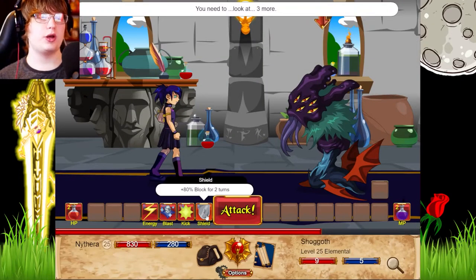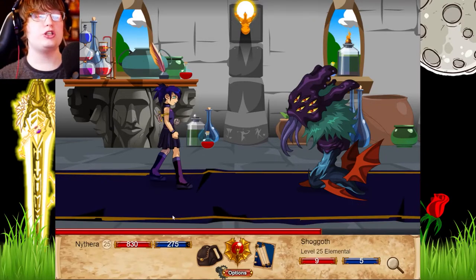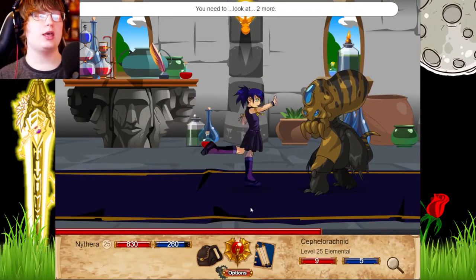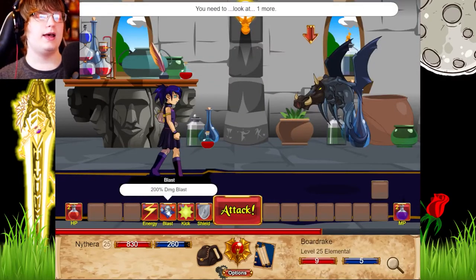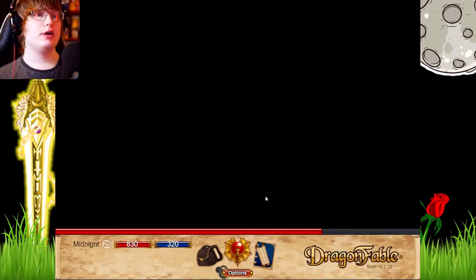We have to go around and grab these little potion things on the floor. We'll check out the other skills. We have a shield - 80% block; I don't see why I'd use that considering you can one-shot the enemy. A 2-turn stun and an energy strike - we'll try this. We also have a kick. All your attacks get a one-shot. We need to look at one more and I think it's down here. Yes! And we'll just blast. Nice.